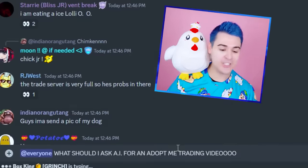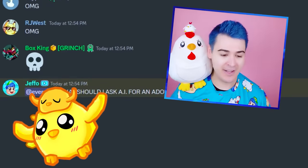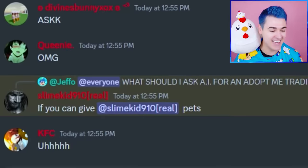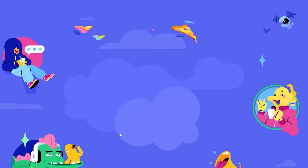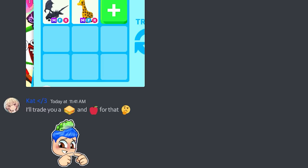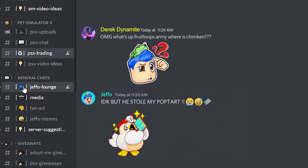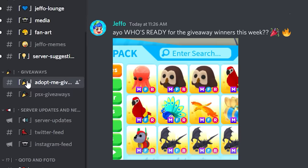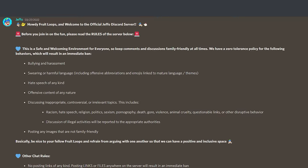New server! Let's ask Discord: what should I ask AI for an Adopt Me trading video? There's a rare Jeffo NFT — no screenshots. Nobody's telling me what to ask, they're just saying to slay. Someone says ocean pet! Become a member of the official Jeffo Discord server and hang out with other Froot Loops. Check out the Adopt Me category for new uploads, awesome trades, and crazy video ideas — like playing Adopt Me while skydiving! Join the Froot Loop Army on our friendly and moderated Discord.